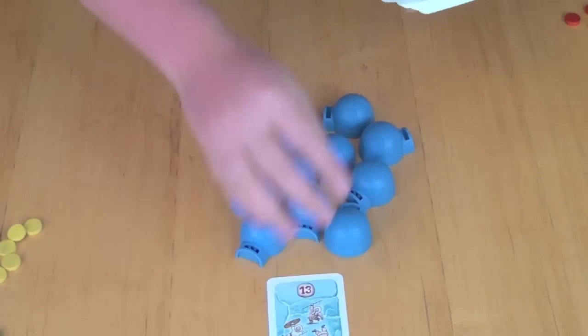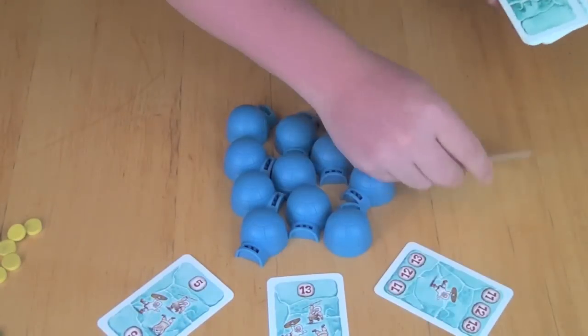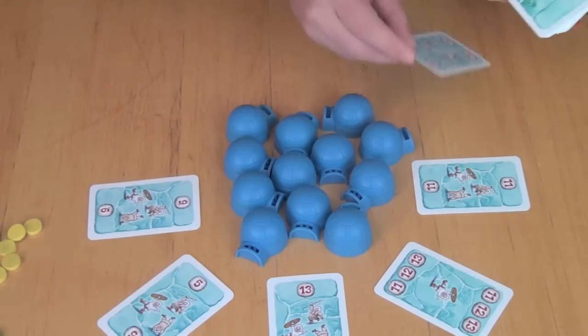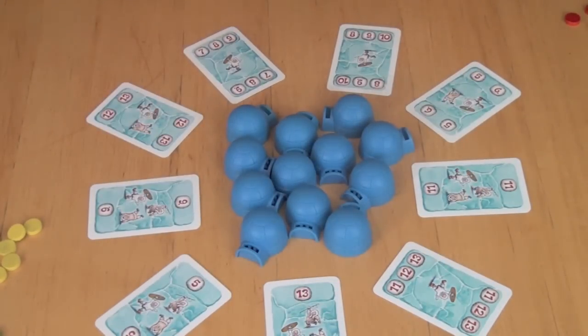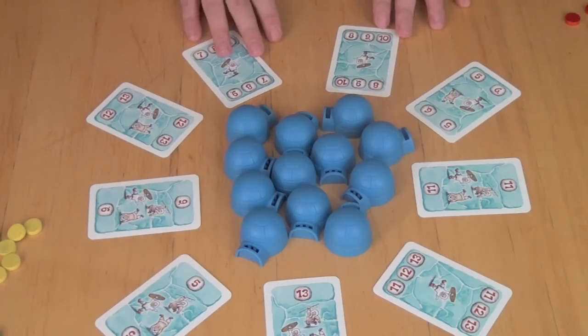At the beginning of each round, you're going to lay out 9 cards. These are going to be cards that you're going to be betting on by placing the igloos on them — 1, 2, 3, 4, 5, 6, 7, 8, 9. So you'll have 9 cards out there.